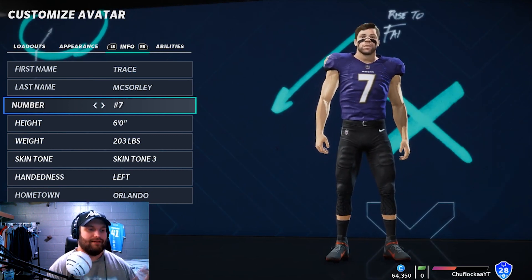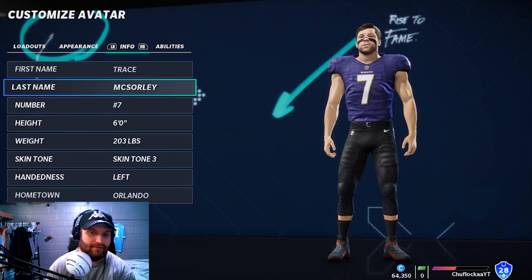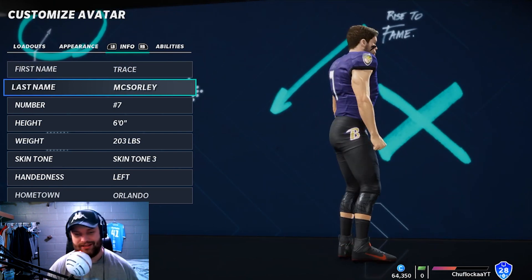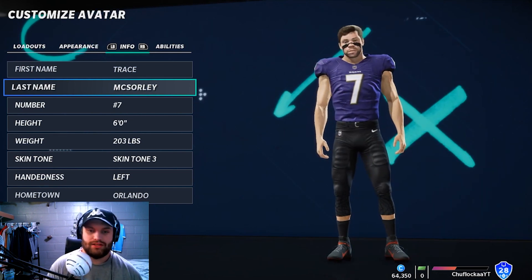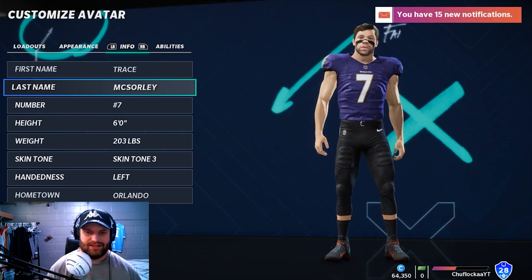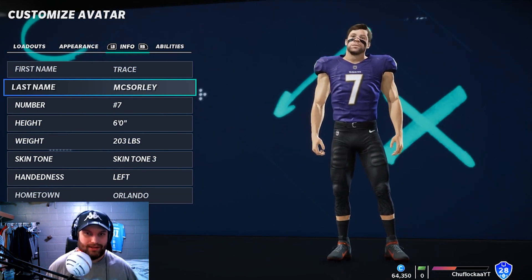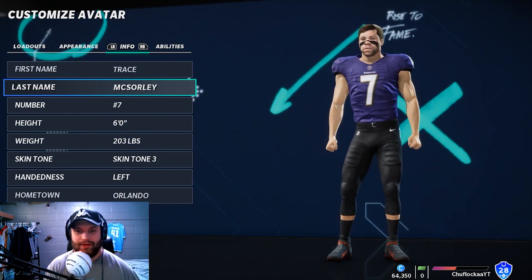Anyways, I have his exact height and exact weight here. I changed the name to Trace McSorley, got his number seven, got him in the Ravens uniform — about as best as I can get him to look. There's not really any black cleats in the game except for those with the orange swoosh, but this is the best I can get him to look. We're probably going to be playing with the Lamar Jackson build — the Trust build — because it's probably the only one that can relate to him. He is kind of a scrambling type quarterback with not the best arm.